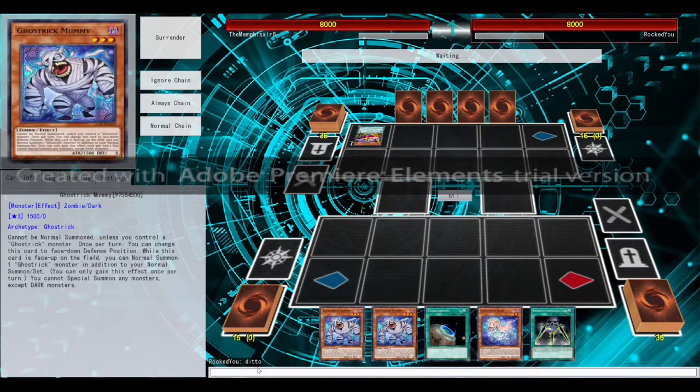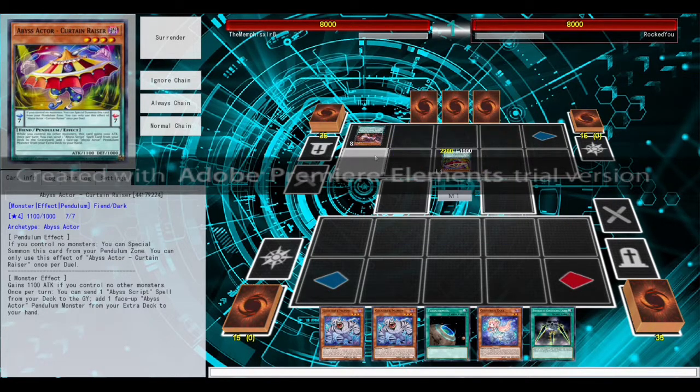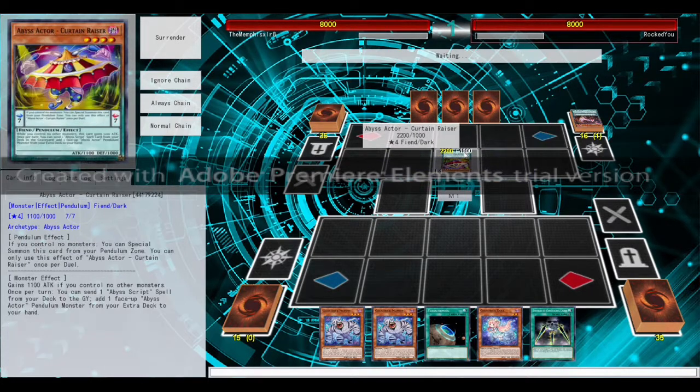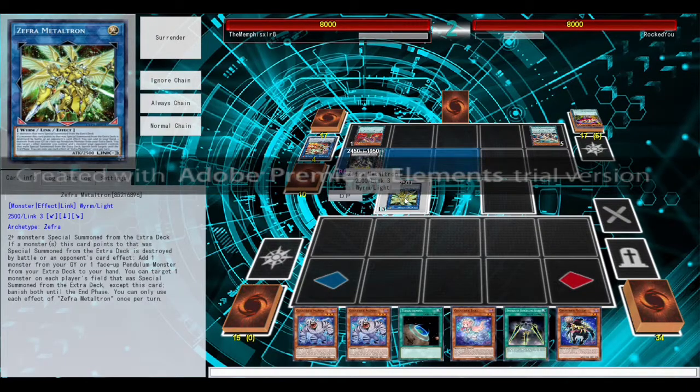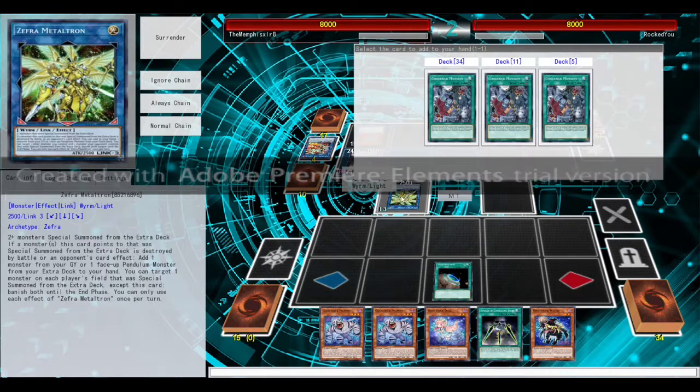Opening hand — not terrible. Opponent is playing Abyss Actors. Oh, he's playing Cryonograph Sorcerer, Astrograph Sorcerer's little brother, who is almost as annoying as the now-banned Astrograph Sorcerer. I'm going to skip ahead until it is my turn. It's finally our turn — opponent did a lot of stuff. Let's see what we can do. Activate our Terraforming — we're going to get our Ghost Trick Mansion.